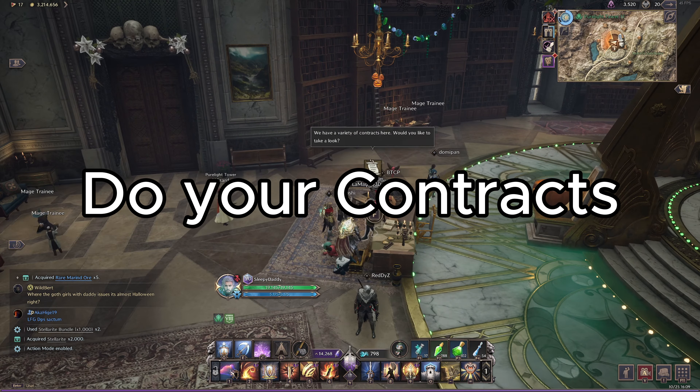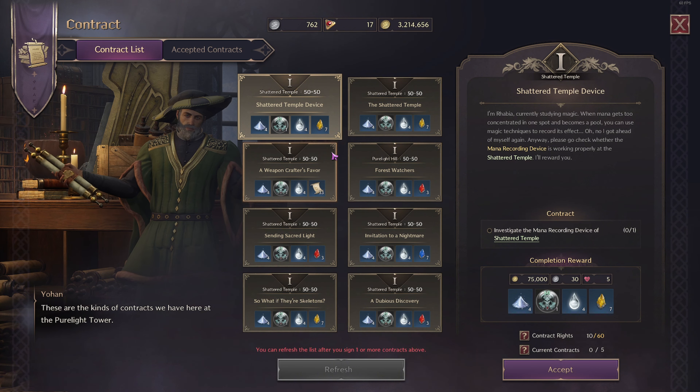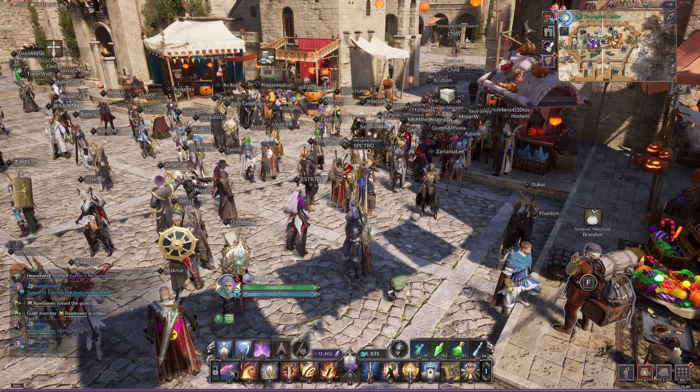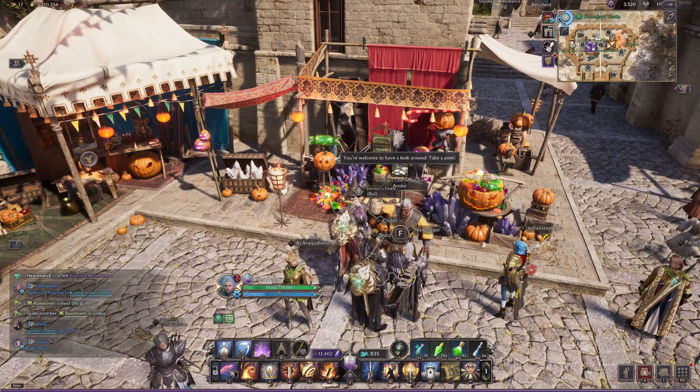Next you want to complete your daily contracts. Depending on the ones you select, hitting refresh gives you great crafting supplies as well as a chance at a blessing pouch, and if you pick all similar contracts you can easily get all these done in less than 10 minutes.